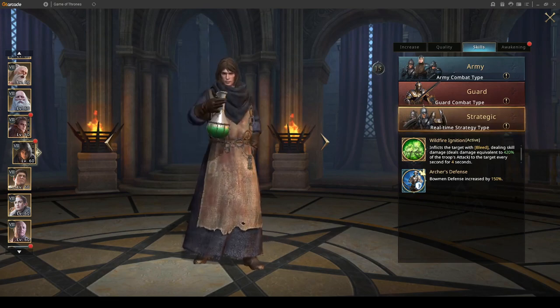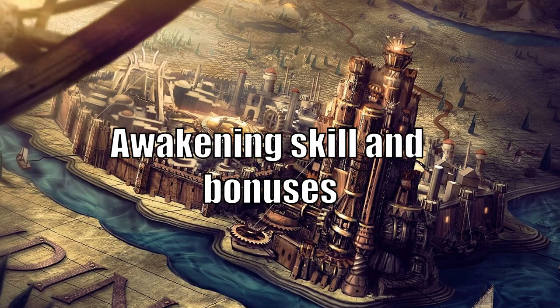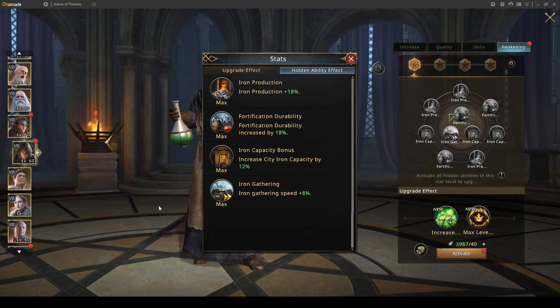Please don't use him there. For awakening skill and bonuses: Robert at three or four stars will give you 18% iron production, 18% fortification defense ability increased, 12% increased city iron capacity, and around six to eight percent iron gathering speed. Like I said, it's super good on your hyper farms.